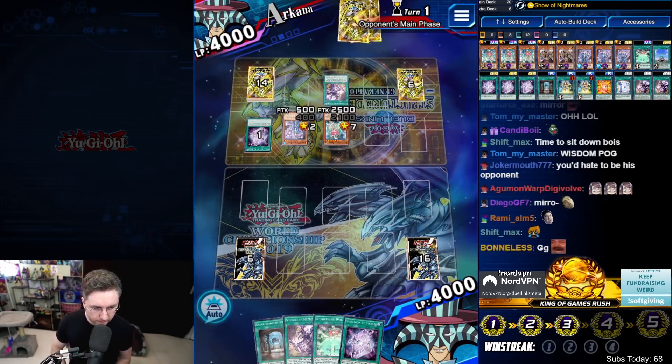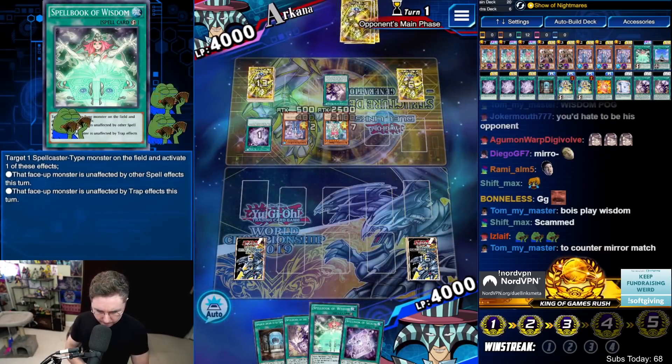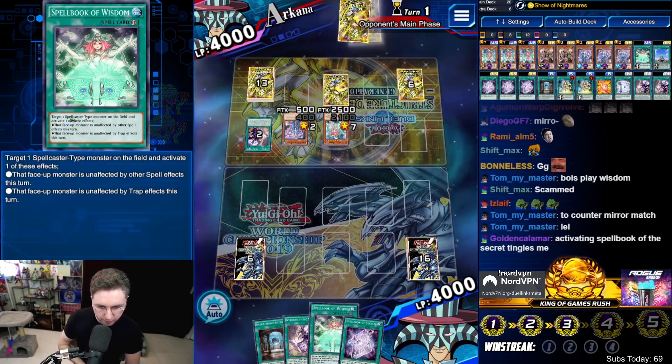Set up for the Fate. We do have the Wisdom. Do we really want to draw into our own Priestess? We have Priestess and Temperance.